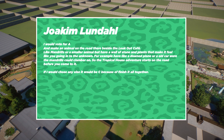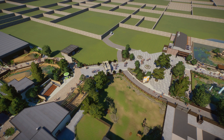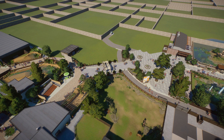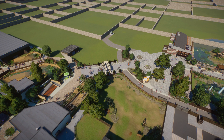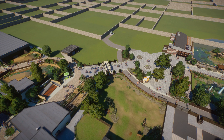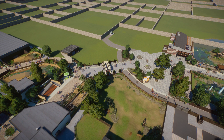Joachim said: 'I would vote for A and make an animal road beside the Lookout Cafe like mandrills, with a wall of stone and plants that make it feel like you're going into the unknown — maybe a downed plane or old car the mandrills could clamber on, so the Tropical House adventure starts on the road before you reach it. If I had to choose anything else, it would be C.' There's some heavy theming there with a downed plane — the whole idea could fit with the airport hangars Nightclive left a long time ago, and for lore purposes it actually works.